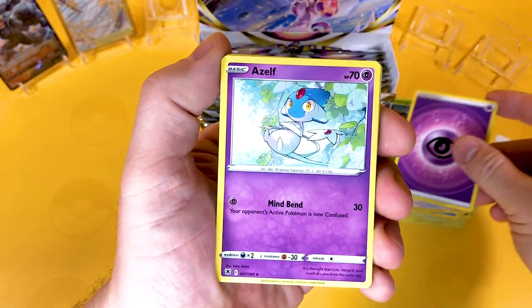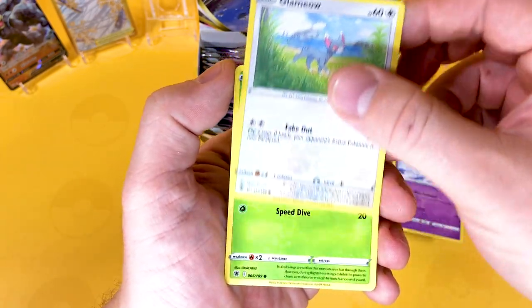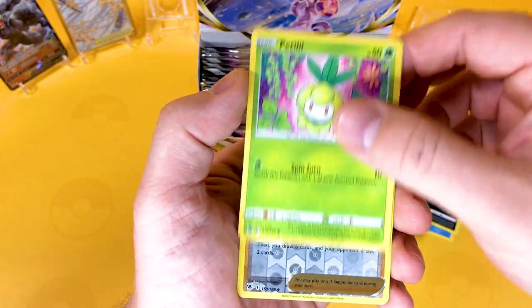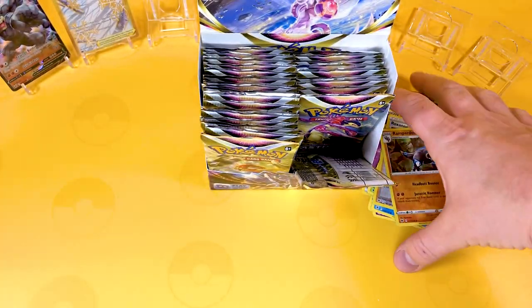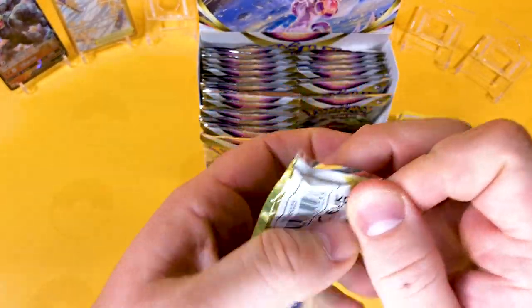So we've got Psychic Energy, Leafeon, Shelmet, Uxie, a Glameow, Yanma, Swinub, a Nickit, a Petilil, a Reverse Weavile, and another Jurassic Park dinosaur. By the way, that's one of my worst impressions of the dinosaur — that sounded like more of a grumpy Peter Griffin dinosaur, that one did.